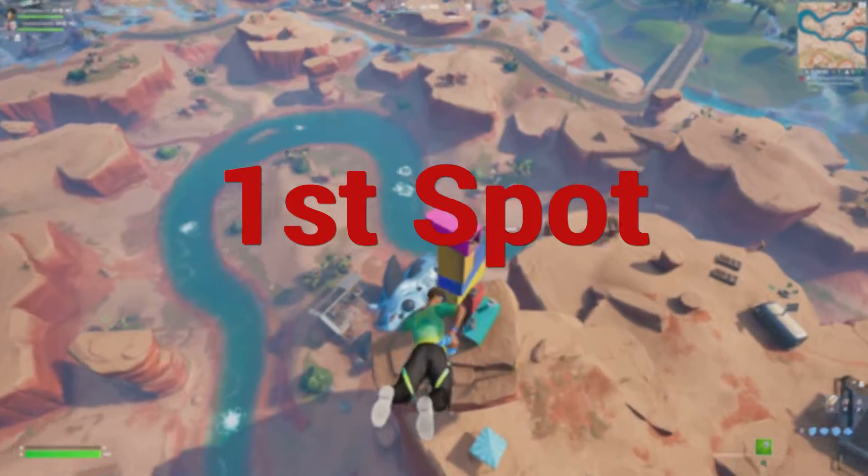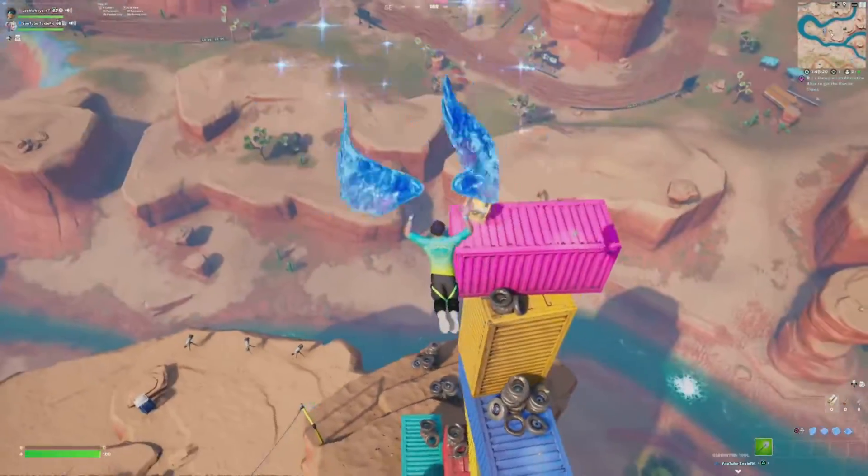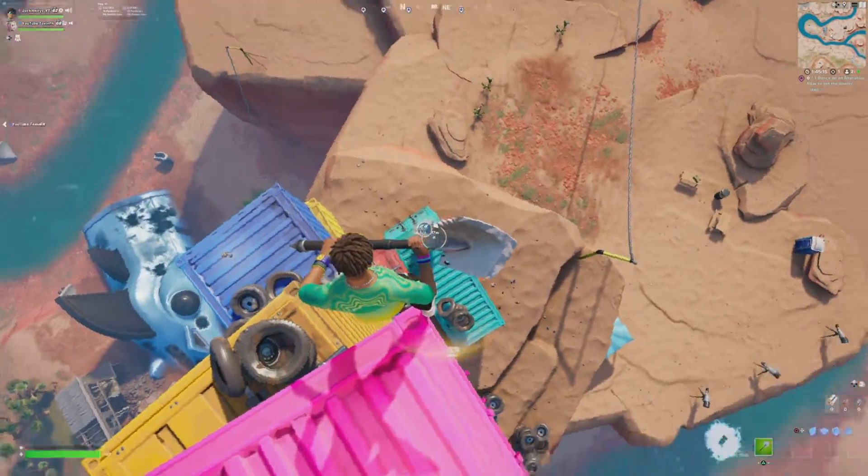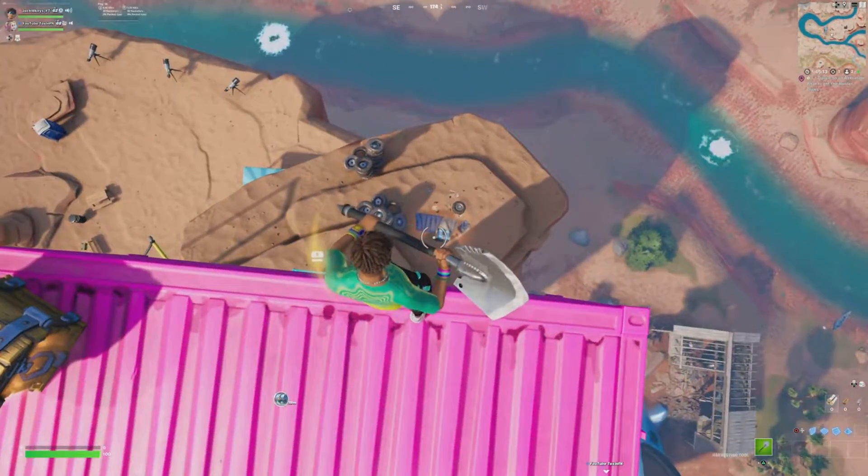Alright guys, so this is force spawn number 1. This is my old drop spot, and I still use it a lot in Arena. Chest spawn at the tippy top — there's one down right there, and then there's also one down there.